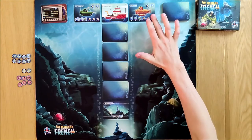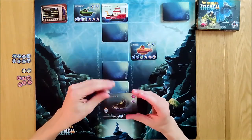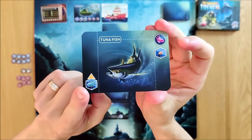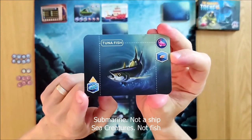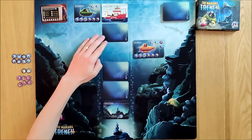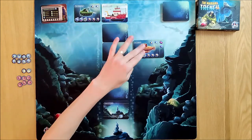On my first go I'm going to descend 2000 fathoms and reveal a card. This is a little tuna fish — it's a small creature, and this is the upgrade icon down at the bottom. This will let me upgrade my submarine if I can't load it, to collect large creatures. But I'm going to load that into my submarine so I have one small sea creature.